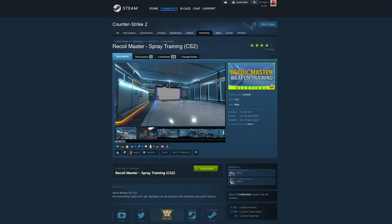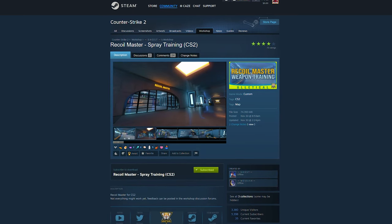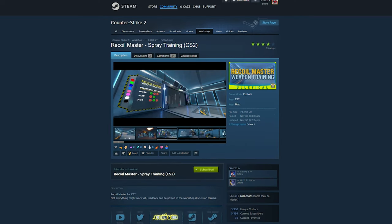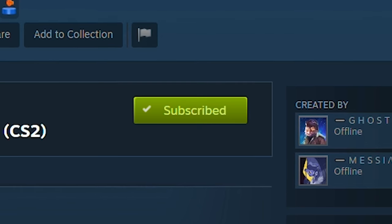Alright, with that stuff out of the way, at the very top of the description below, you guys are gonna find a link that'll take you to this Steam Workshop page right here. This is the official page for the Recoil Master map that we're gonna be taking a look at today, and all you gotta do to make sure it shows up in your game is sign in here with Steam and then click the Subscribe button.